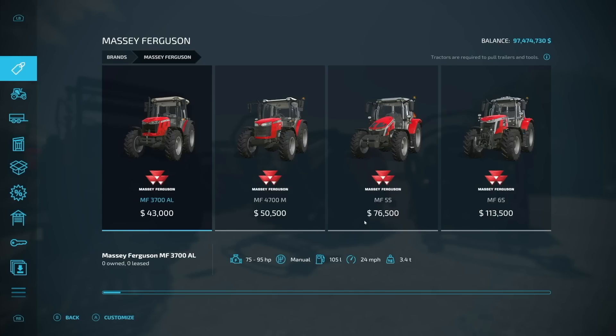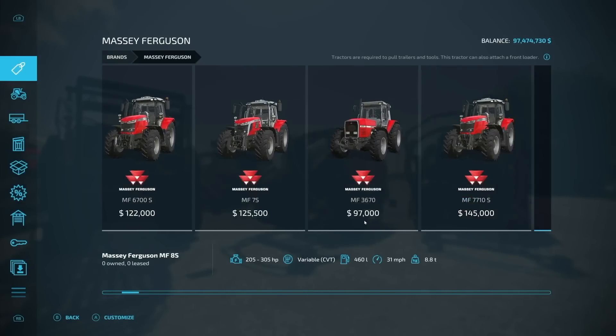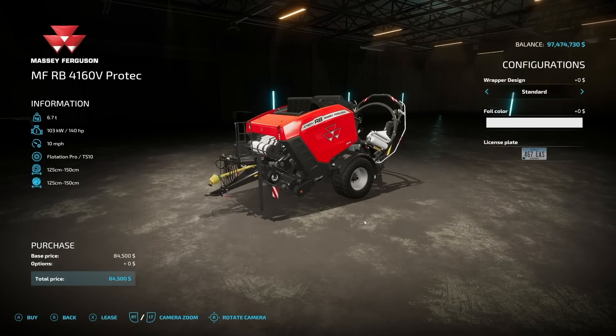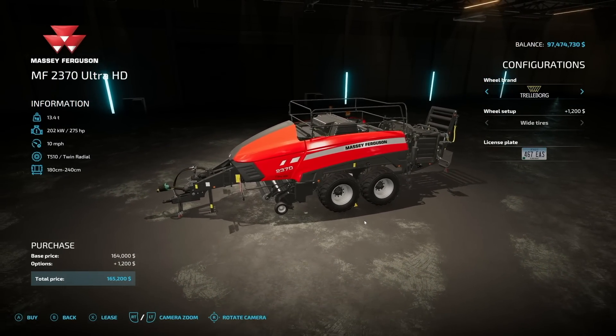Let's take a look at the new equipment. We have the new Massey Ferguson 6S and also the 7S, which is really cool. We've got a couple new balers — the MFRB 4160B ProTec and a square baler as well. Plus, we have Fendt versions of these too.